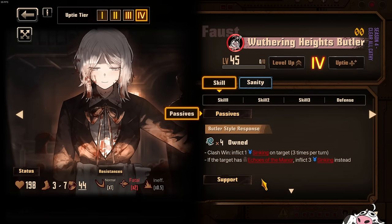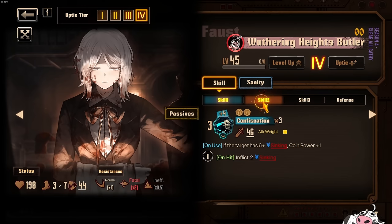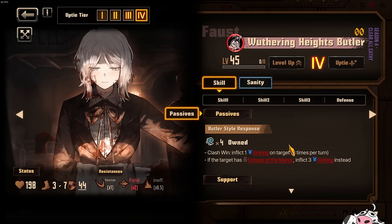The passive is solid. Look at the bottom one: if the target is Echoes of the Manor, you inflict 3 sinking instead. That clash-win effect means 3 sinking on target, 3 times per turn. You don't need to resonate for this — you just need to own Gloom, which is super free in the sinking team. So if you already applied Echoes with one of your butlers, when Faust clashes she inflicts 3 sinking on the target 3 times per turn, as long as she wins the clash.